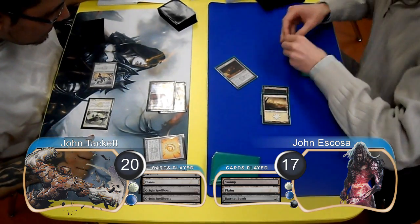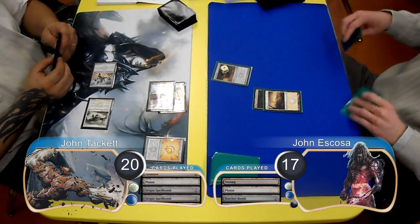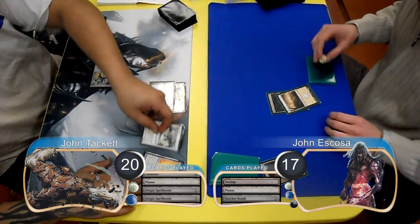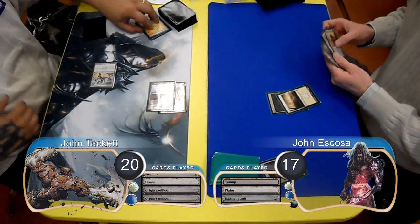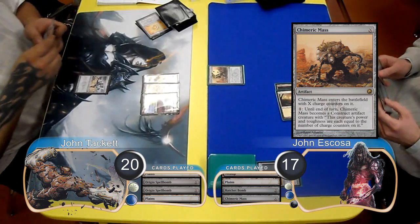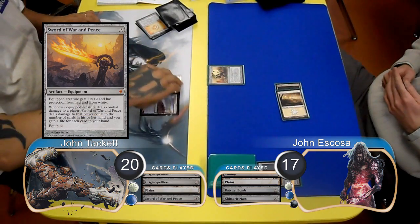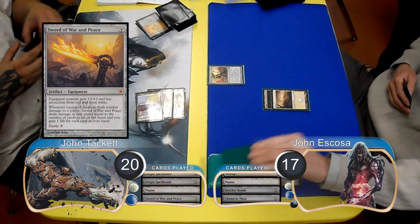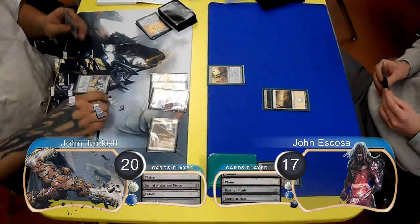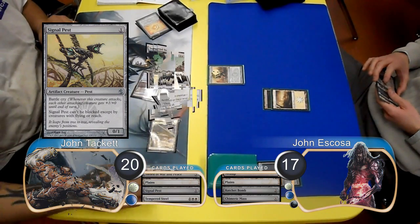Then Escoza added a counter to his Ratchet Bomb. He then missed his third land drop, but went ahead and sacrificed his Ratchet Bomb to destroy the two Origin Spellbombs and the Hawk while Tackett was tapped out. He then followed it up by playing a Chimeric Mass for 2. Tackett then put a Sword of War and Peace into play and passed the turn without attacking. Escoza still wasn't drawing any land, so just passed the turn back. Then Tackett played a Signal Pest and then followed it up with a Tempered Steel.